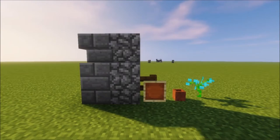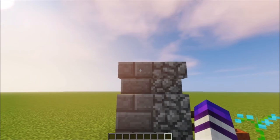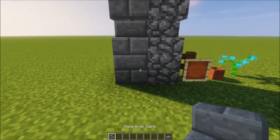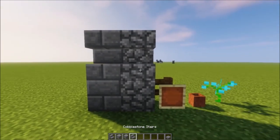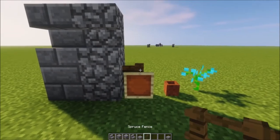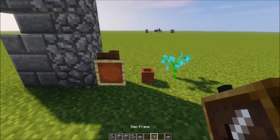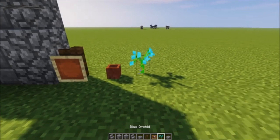Hello everybody and welcome to the improvement series. Here today I'm going to be showing you how to build detail on your 3x3 walls in Minecraft. What you're going to need are these materials right here: stone brick slab, stone brick stairs, stone brick blocks, cobblestone blocks, cobblestone stairs, and cobblestone slabs, as well as a spruce fence, item frame, flower pot, and some flowers.